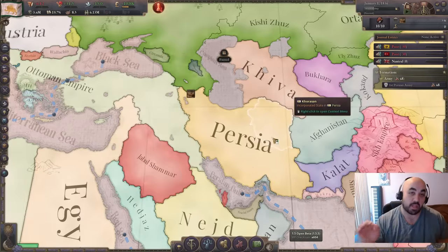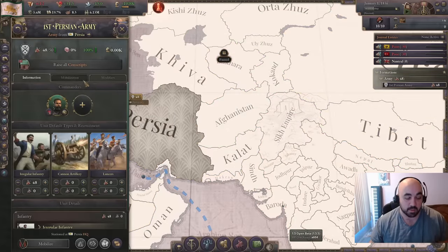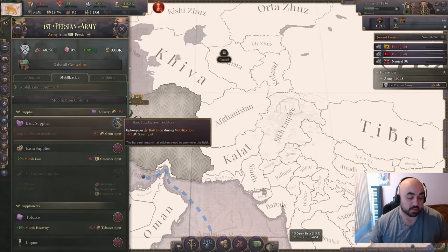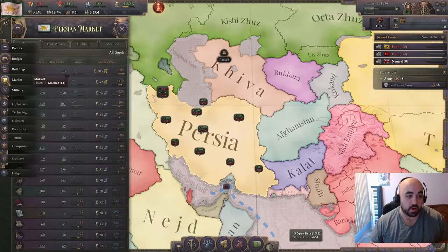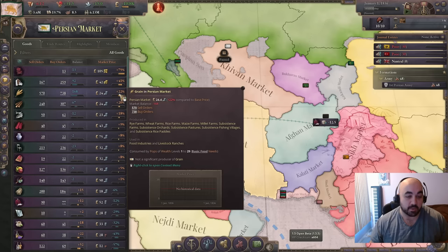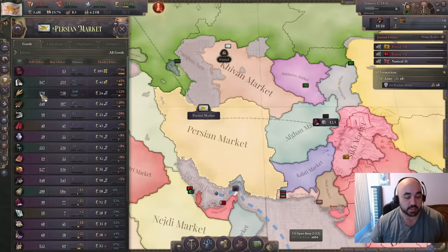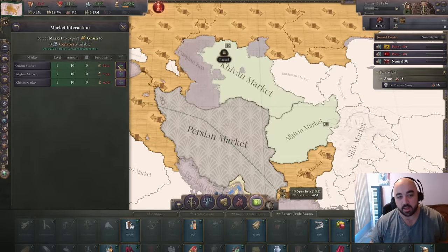We are going to want to mobilize soon. The reason is that when mobilized, these guys consume grain, and we need our grain to get over plus 25%. It's currently plus 22. If we encourage exports, we could probably just get it to 22 by exporting to a bunch of people and then unpausing. The whole thing is we are trying to proc corn laws.